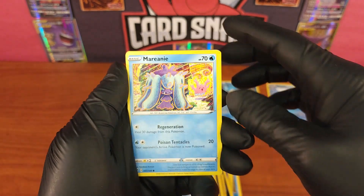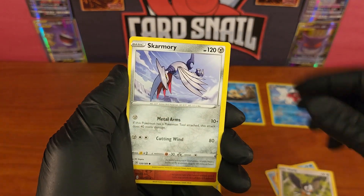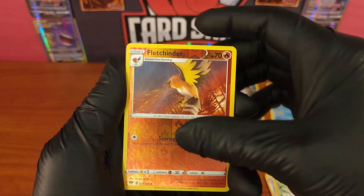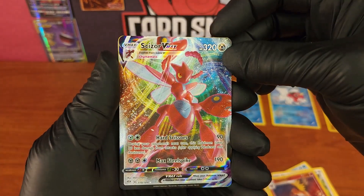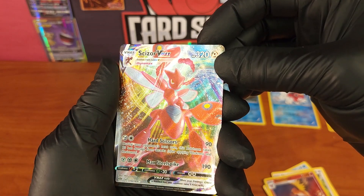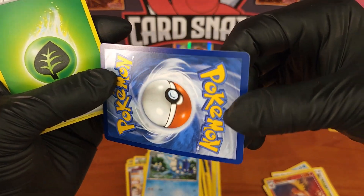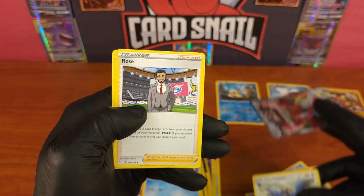Maybe there's something huge in here — maybe this is how they let you know you're in for big excitement. Pulling Mareanie, Torchic, Starly, Skarmory, Pansage. Then a Fletchinder reverse hollow, uncommon, number 31 out of 189, nice reverse hollow, really nice centering. And then — boom! Sizor V-Max! Huge pull! 119 out of 189, Sizor V-Max. Beautiful, absolutely mint card, perfect die cutting. Wow!